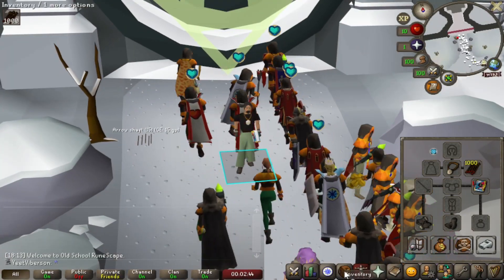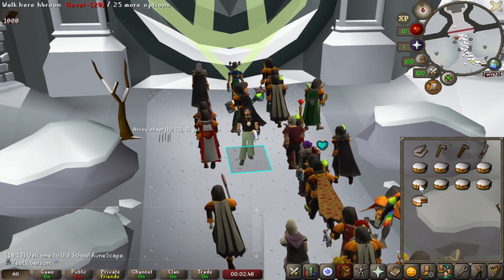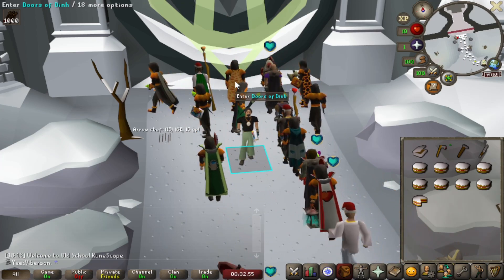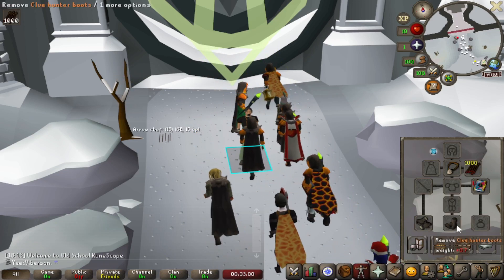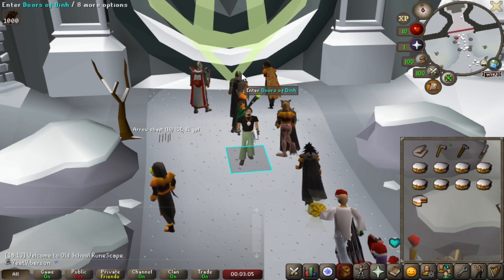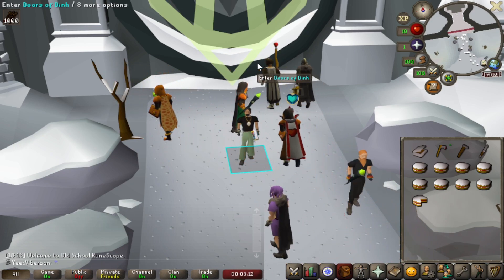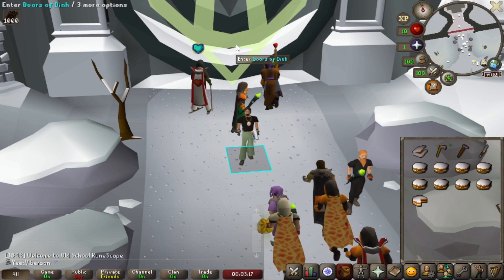Here we are at the Wintertodt. My setup for these games is just a tinderbox, axe, hammer, knife, and some cakes — not really sure how many to bring. I've got two pieces of the Clue Hunter outfit on, which should make the fire hit me for only ones. Public chat is off, which is a necessity here. We'll check in every 5 or 10 crates and every 10 firemaking levels.